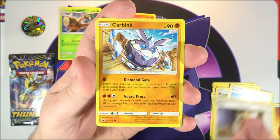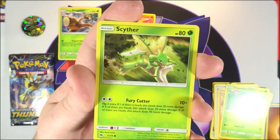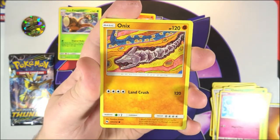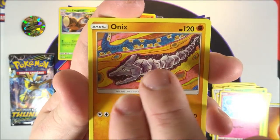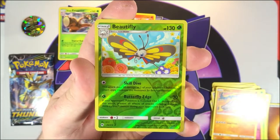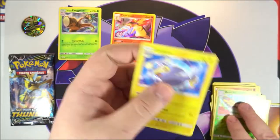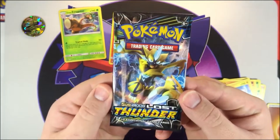We've got Alolan Dugtrio, ooh Professor Elm's Lecture — very cool to finally have this in the English set — Mina, a Carbink, Chikorita, ooh very cool Scyther art there, Marill, an Onix — I absolutely love this card, you can see all the little Diglets up there, very cool art. Got a Beautifly, and on the end we have a Lanturn non-hollow rare.